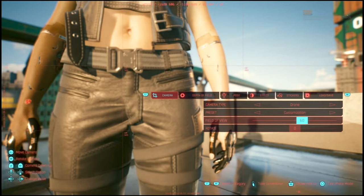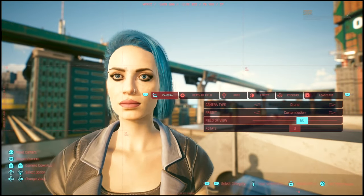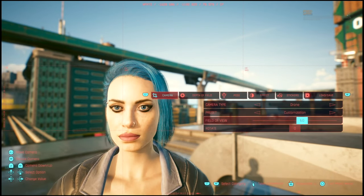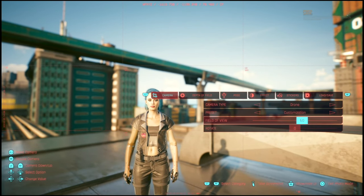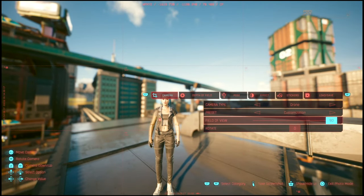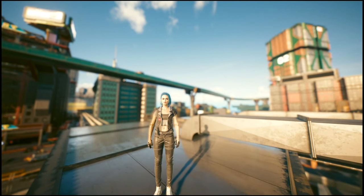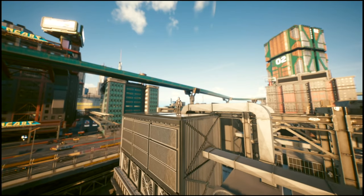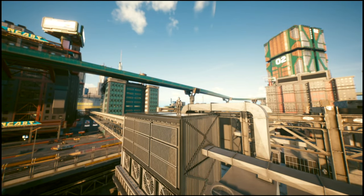You can move the camera up with R2 and down with L2. With the field of view, the standard starts at 60. You can scale that back to 90 — as you can see, it gives a different perspective for sure. You get more in that frame with 90, and it has a little bit of a fish lens to it.